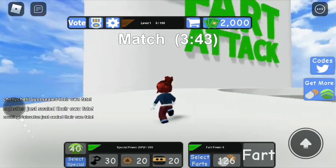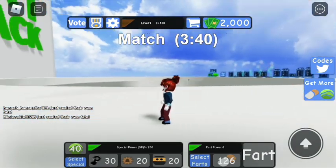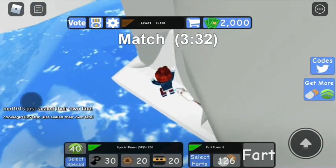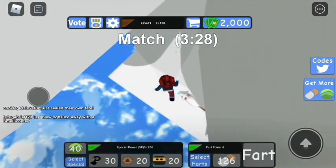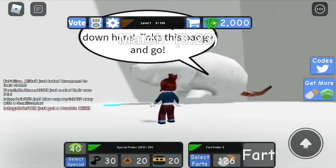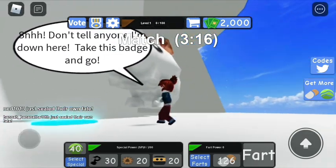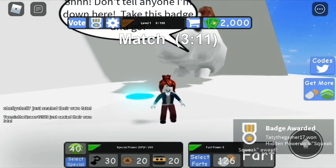Now you're going to go back over to the Fart Attack sign, get really close to it, and look down — you should still see that little world and the little creature. That creature is a rat, it's extremely big. I hate rats, but it should say 'Don't tell anyone I'm down here, take this badge and go.' So you go over to that blue shining dot, step on it, and it should display your name and the badge award you got.